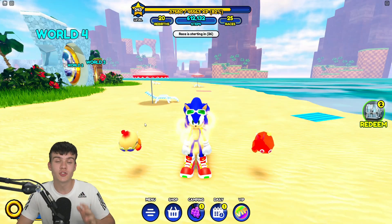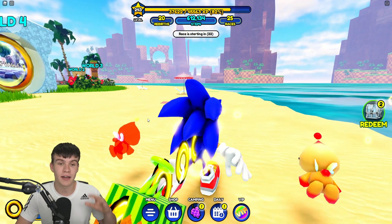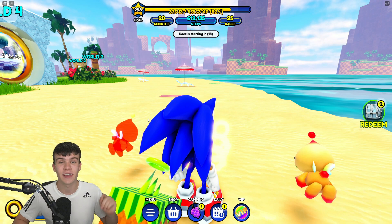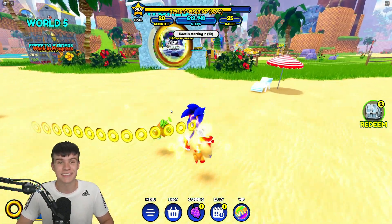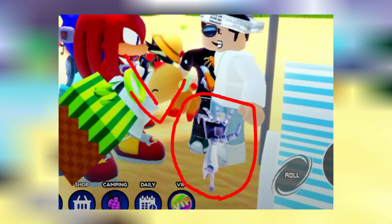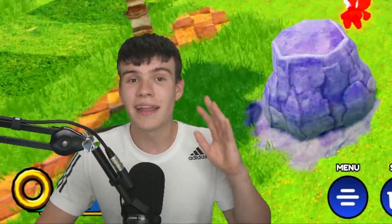So earlier on today, Sonic Speed Simulator actually released their test servers for an hour. Their test servers were up for one hour, and in this test server, everyone found out how we can go and get Metal Sonic Chrome. Over here in the beach, there was Metal Sonic's hand sticking up from underneath one of these umbrellas. I'm going to put a picture on screen right now of what this actually looked like, and that honestly tells us so much about how we can go and get this character.